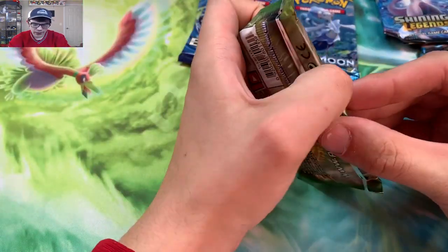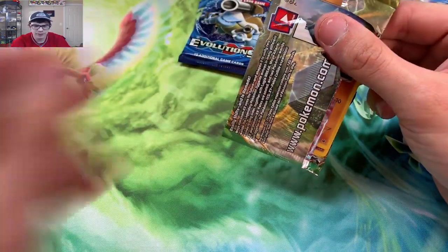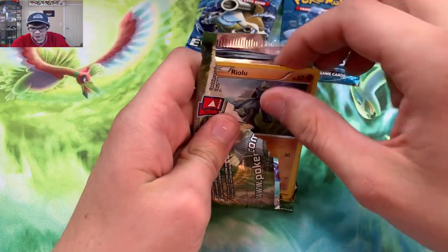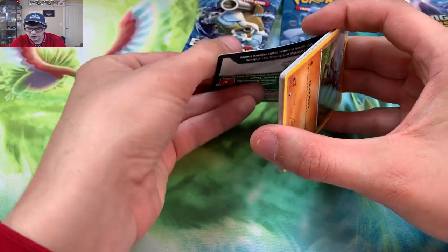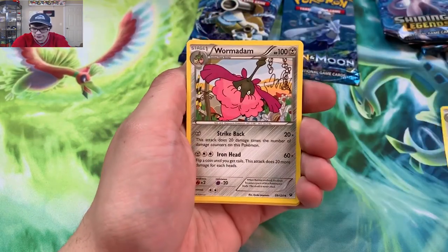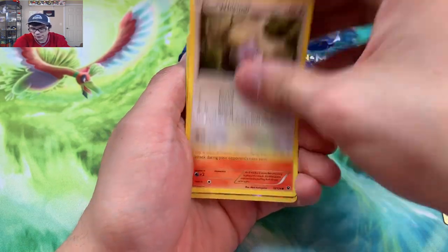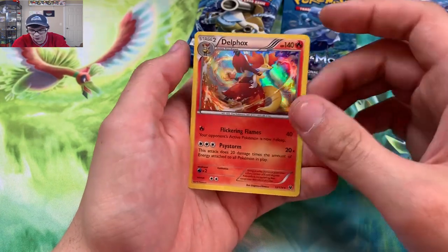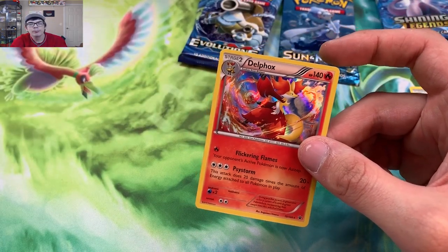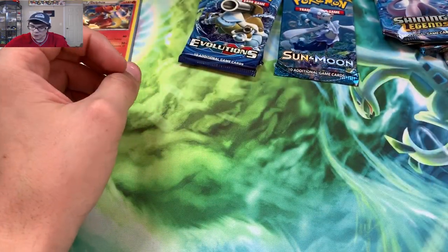Let's do Fates Collide next. I kind of miss doing Fates Collide — I might grab some X and Y stuff and rip some X and Y if you guys want to see it. Oh wow, this pack is absolutely obliterated. We got a Zygarde reverse and a Delphox holo rare — our first holo of the opening! Right there, baby. I'll take that.